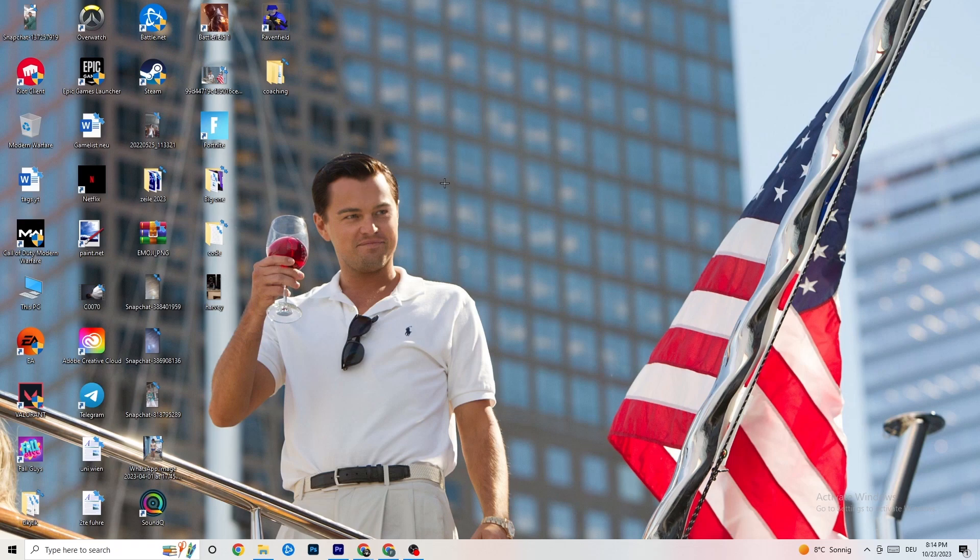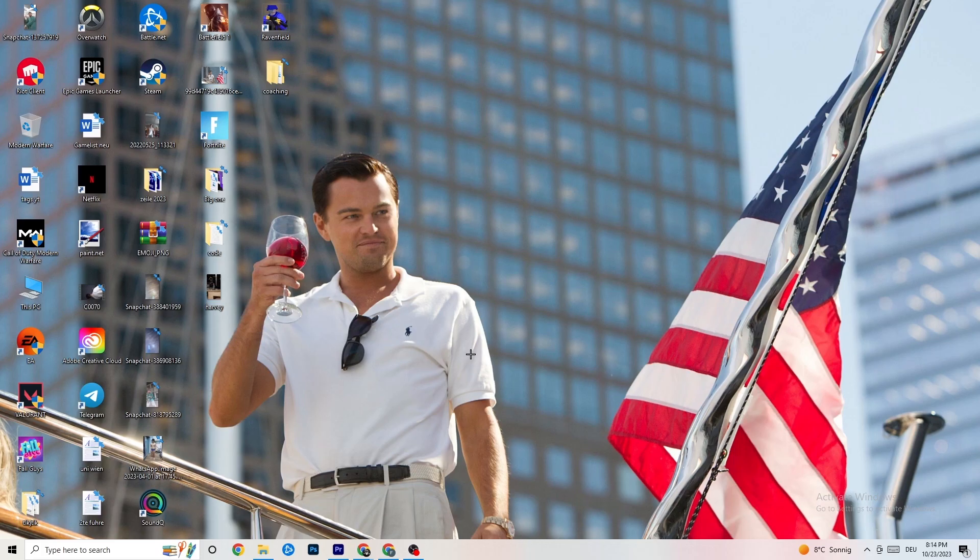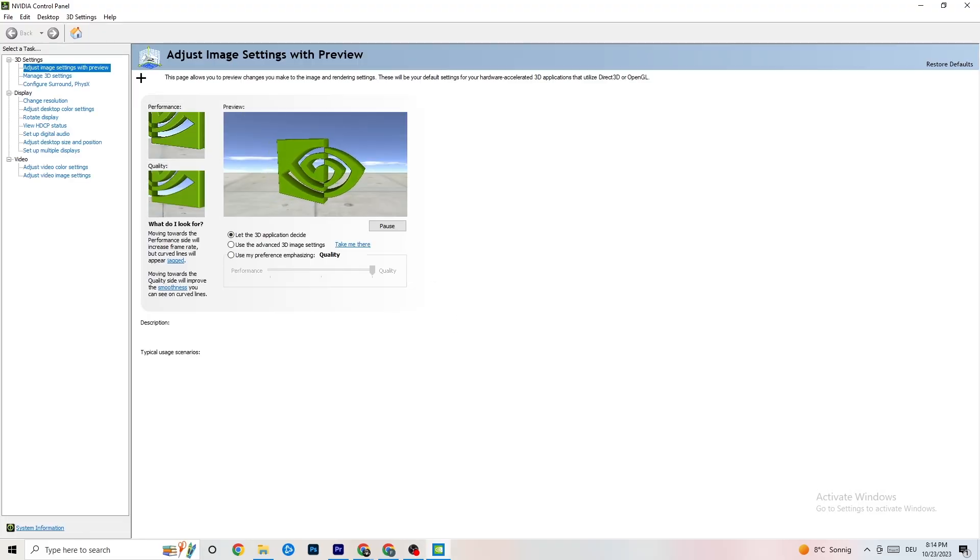Right-click on your desktop — if you have an NVIDIA card, click 'NVIDIA Control Panel'; otherwise use your card's equivalent. Once open, navigate to '3D Settings' and click 'Adjust Image Settings with Preview.' You'll see a bar ranging from Quality to Performance. If you have crashing issues, drag it toward Performance — this will help a lot with crashing.